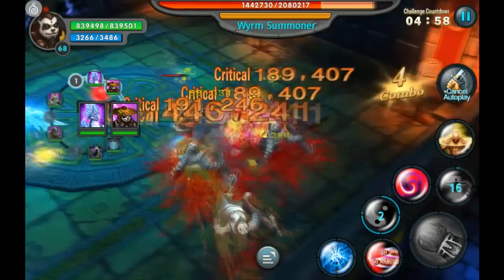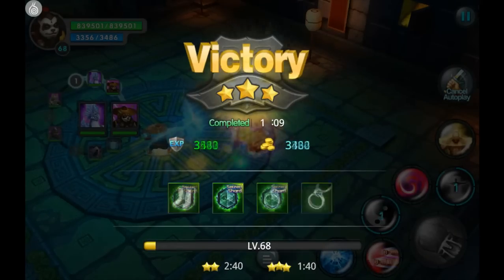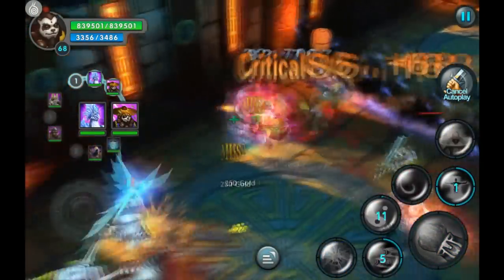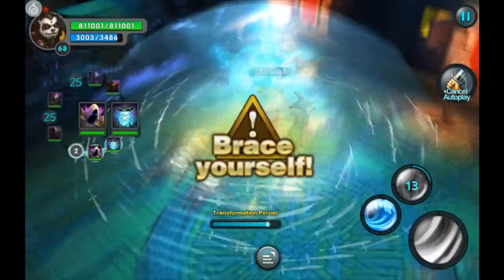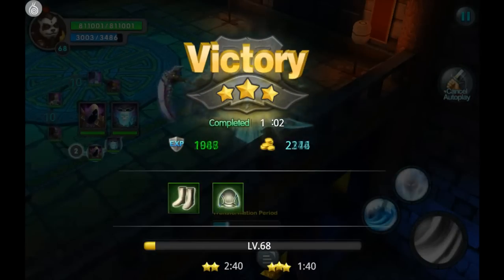One other thing I want to talk about is Boxer. I was farming his souls until evo 10, but I'm not going to do that anymore — I'm going to focus on Phoenix instead. After evo 10, Boxer really just gives bonuses to himself, and I'm not in too much of a rush with that, especially because you can also get his souls through the treasure boxes.